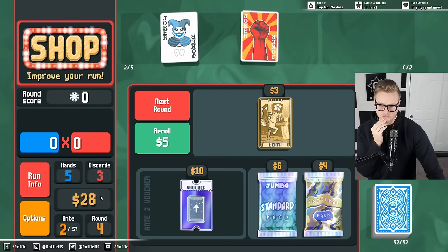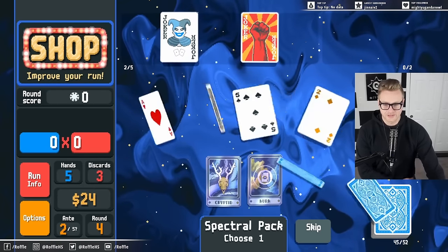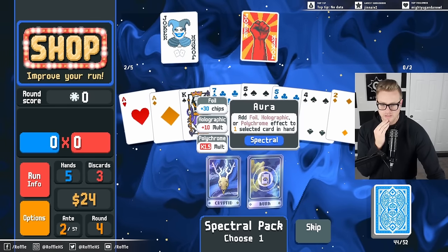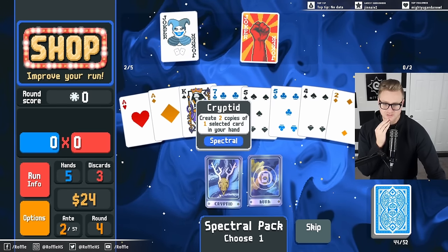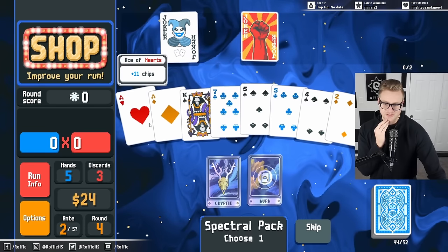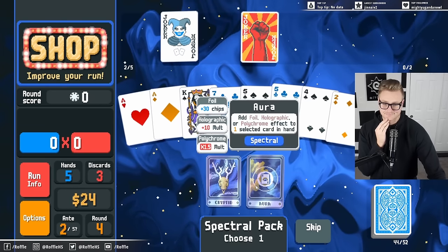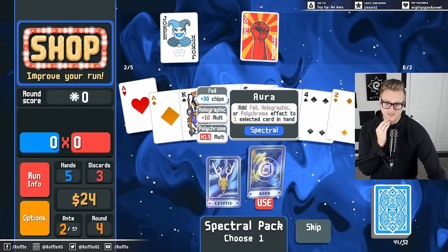Four dollars — I do lose one dollar of interest, but Spectral Pack's fun, so do the fun thing. Add a foil holographic polychrome effect to one selected card in hand, or create two copies of one selected card in your hand. If I create two copies of this ace, that'll make it a lot easier to get my two pair. But polychrome is fun too, so let's do the ace of hearts.